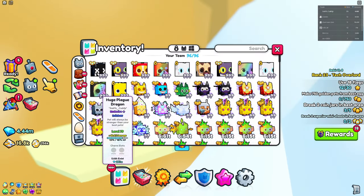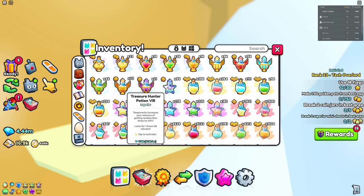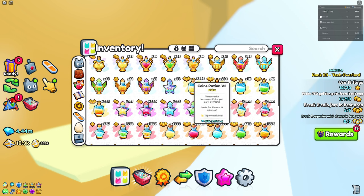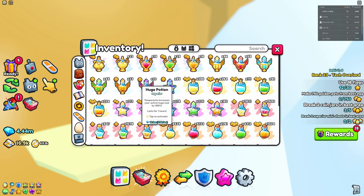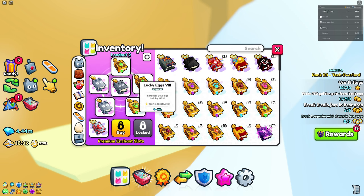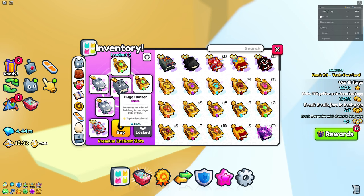Now for the loadout. First, go into potions and put on some lucky eggs for the stat pets, then also put on some huge potions for the huge itself. Next, go into chance and have at least two or three lucky eggs, then a huge hunter, and also two shiny hunters.